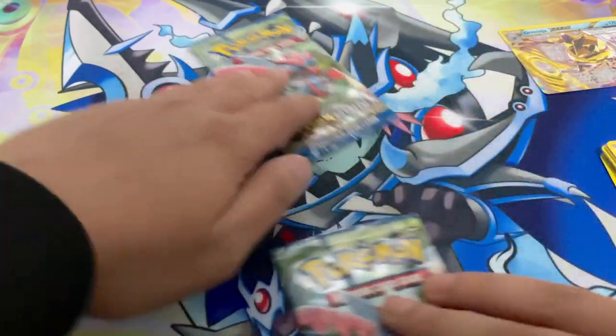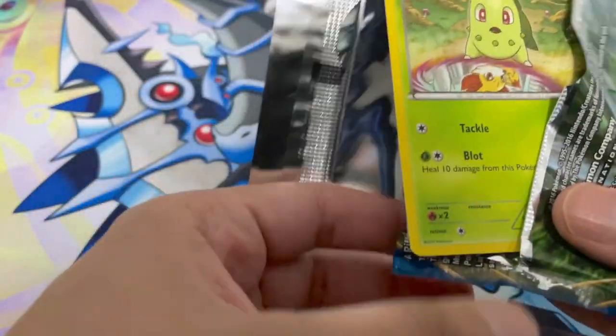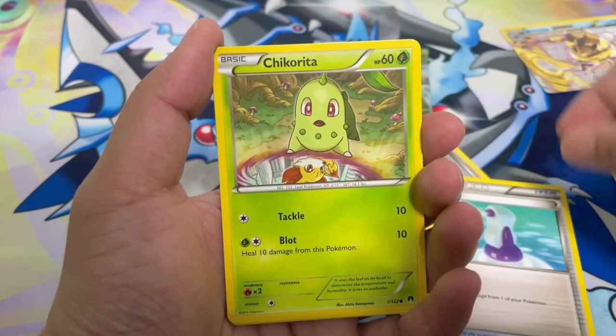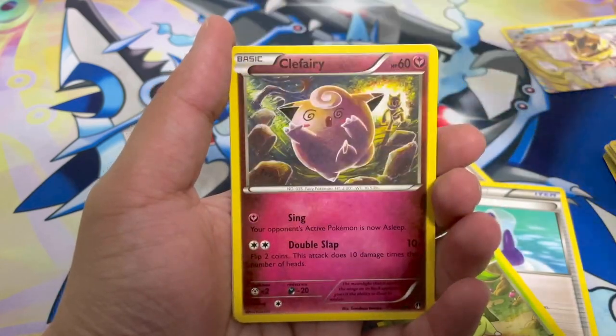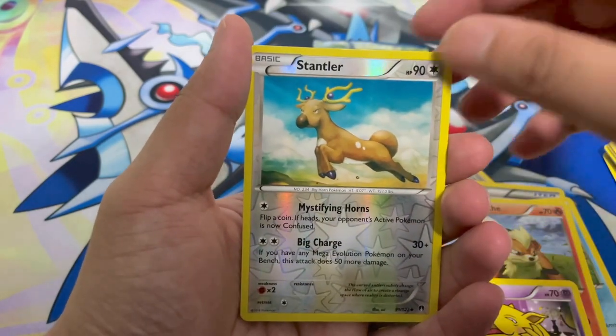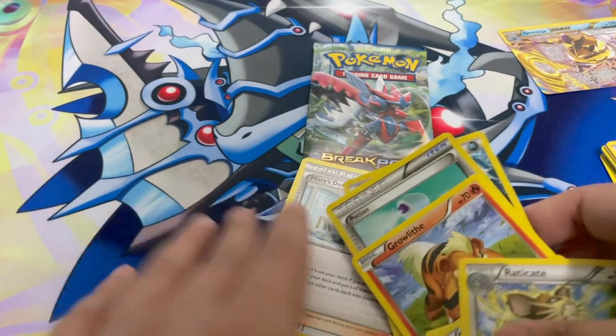All right, which one — let's go with this one. Come on, second to last pack — we're due for a big hit. Here's the code card. Do you guys even redeem Breakpoint code cards? Misty's Determination, Splash Energy, Potion, Chikorita, Froakie, Clefairy, Growlithe, Drowzee, a Stantler reverse holo, and Eradicate as our rare. Nothing there. We're down to our last pack.